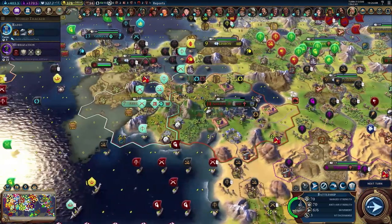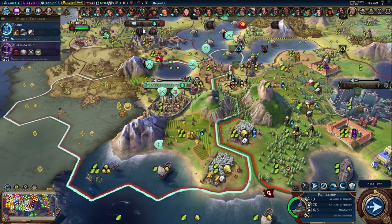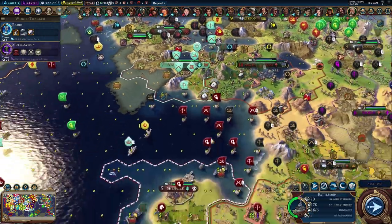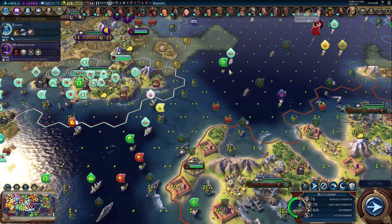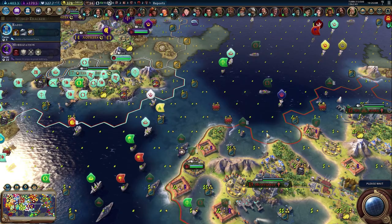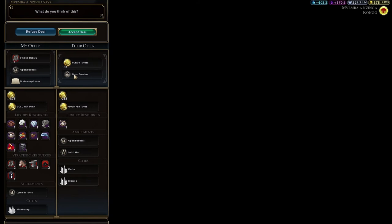Right now we're just chilling. Some comments suggested I should have taken over a nearby city — that might not have been a terrible idea since we'd get more science and could throw up another campus. However, that would have given us a pretty nasty warmonger penalty, and I already have some people who hate me. I need alliances and people to be happy with me, so warmonger penalties would not be good.